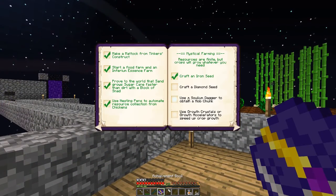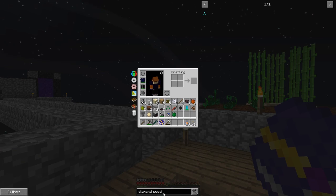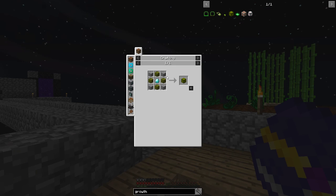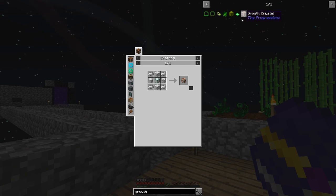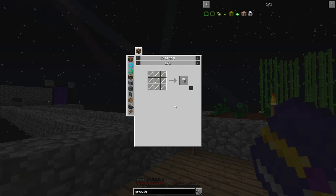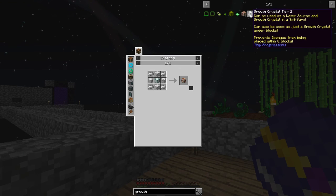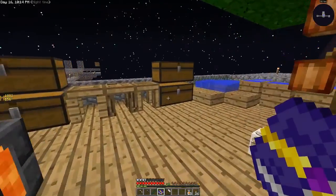What can we do with crops right now? Craft a solium dagger to obtain a mob chunk — that's for mob-specific plants. Use growth accelerators or crystals to speed up crop growth. Growth accelerators grow resource crops above them — those need diamond, inferium blocks, and stone. And there are growth crystals from Tiny Progressions which take four iron, a bunch of prismarine, and compressed bone. They can be placed as a water source and also used as a growth crystal under blocks.